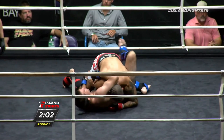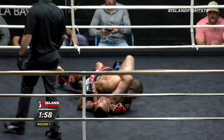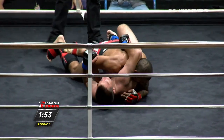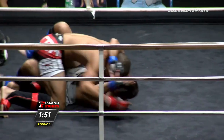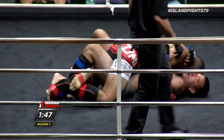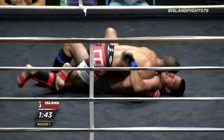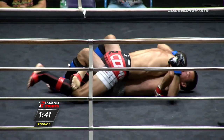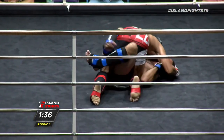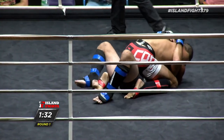Beautiful takedown there by Del Castillo. Let's see what he does with it. Nice job trying to create a scramble. The problem here that Sanders has is he's grabbing the head — you can't grab a hold of it. Now he's got the arms, which is better. You do want arm control with his head. I understand why he's doing it.